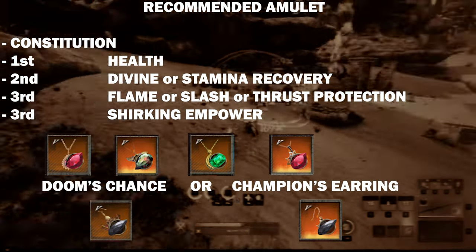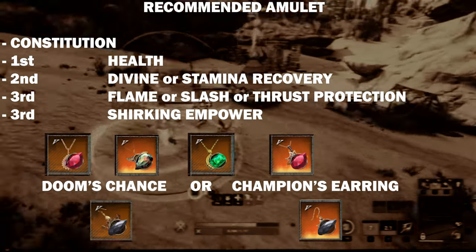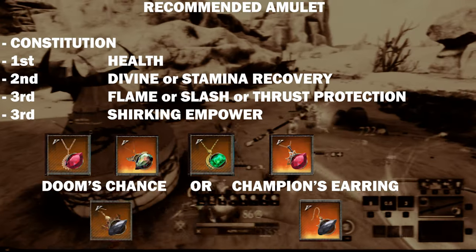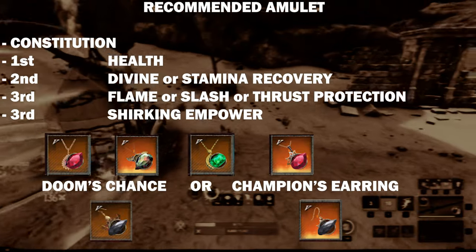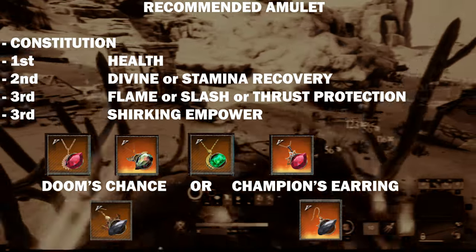A Shirking Power perk is great at synergizing damage with the Medium Armor Dodge for a more aggressive playstyle. Use the Vine as a second perk when running a Lifestealing build to buff self-heals and potions. For the Earrings, run either Doom's Chance Earring or the Champion's Earring depending on whether you need more Strength or Constitution in your build.